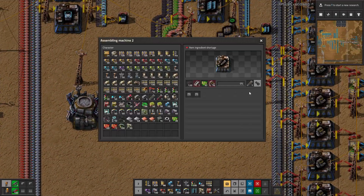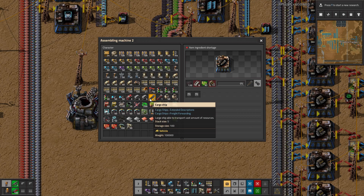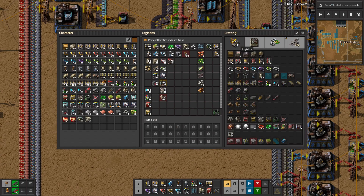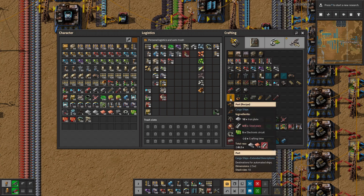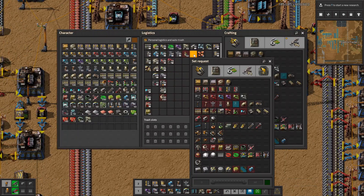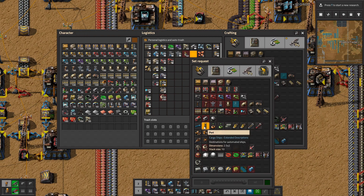Let's pick up another cargo ship. Three cargo ships is probably good enough. We do need ports — what do we need to build a port? Steel plates. Is ports something we can request? I don't know if we're making any.